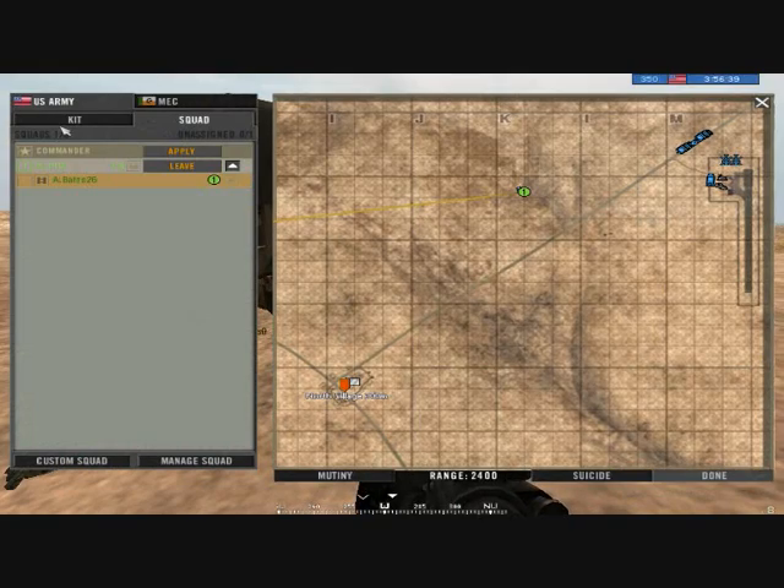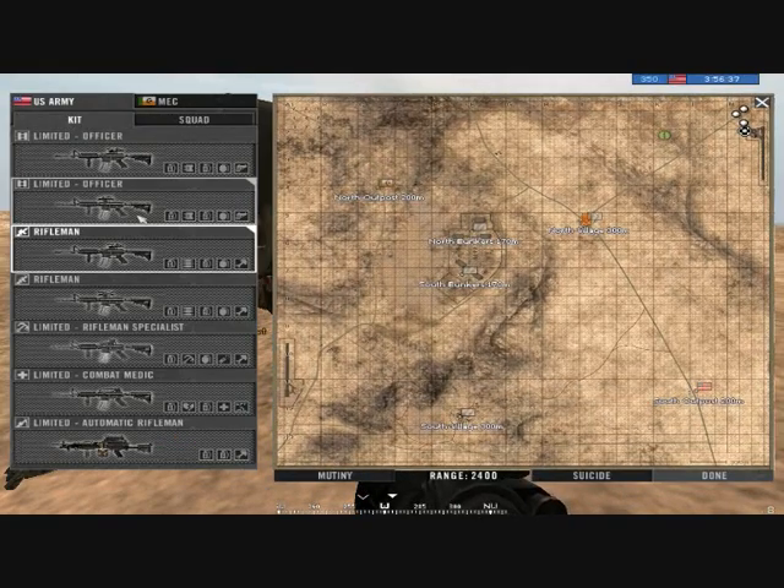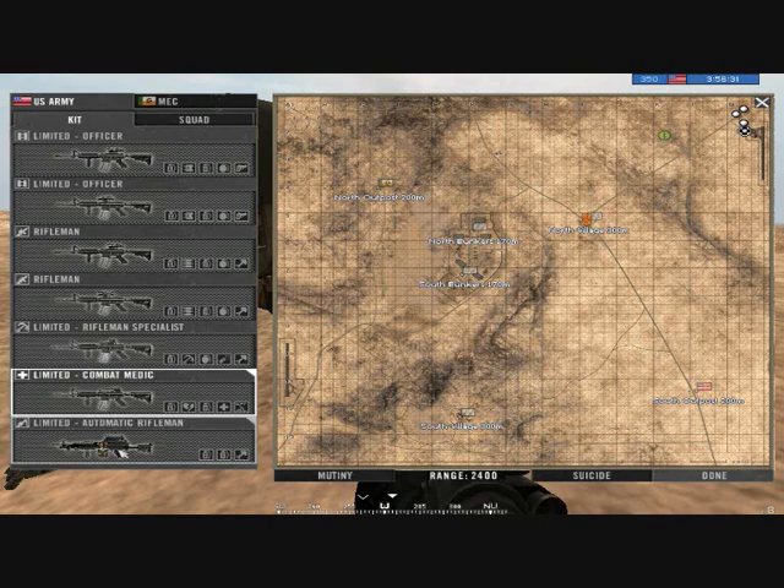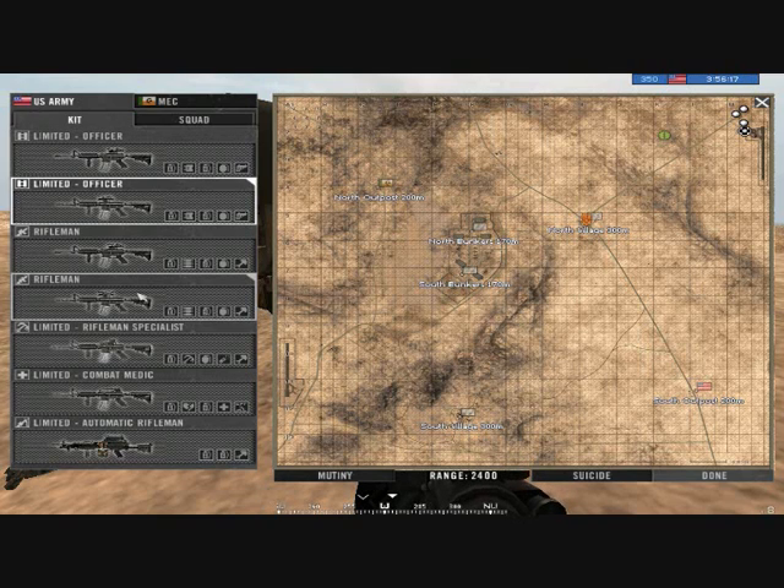Note the limited kits — this limits the amount of kits you can have per squad. Each squad can have one medic and one AR, no more, no less. Minimum requirements for a medic is two in a squad, or three. Minimum requirements for AR in most kits is four. Minimum requirements for officer — I believe it's one.